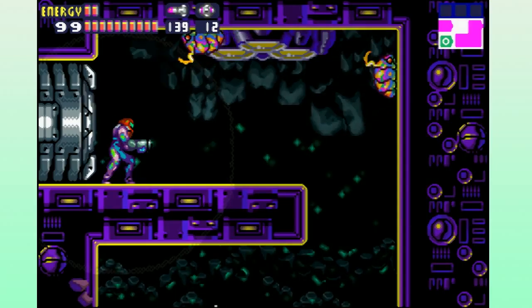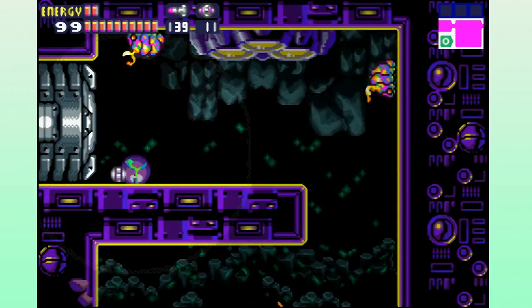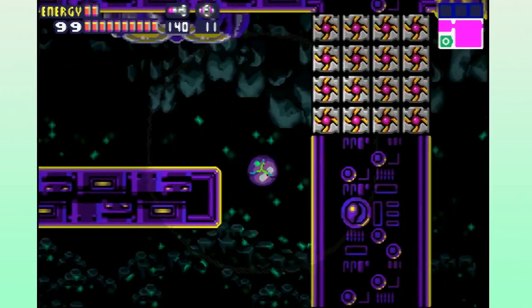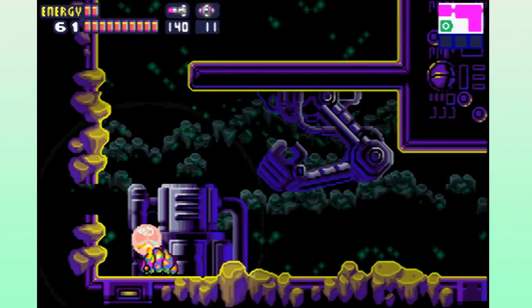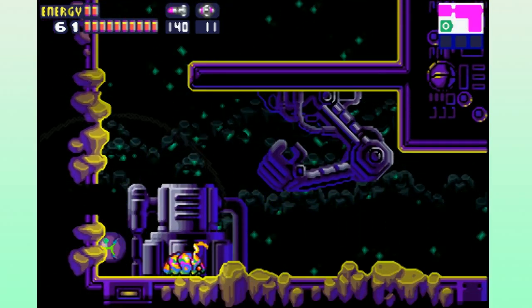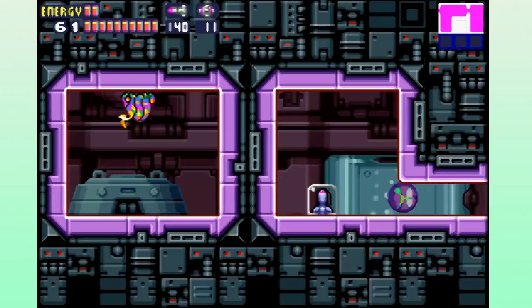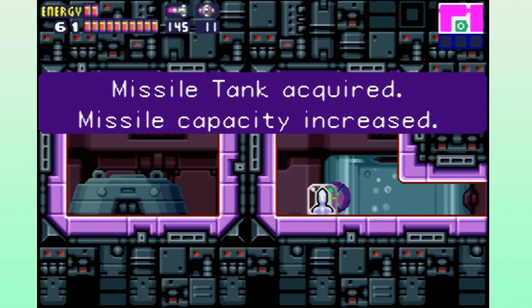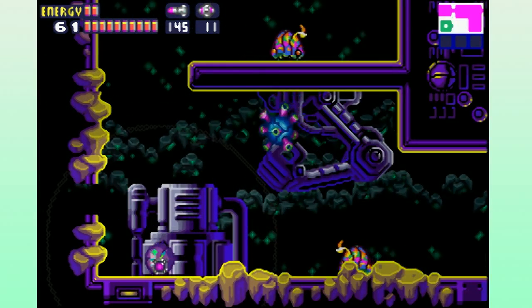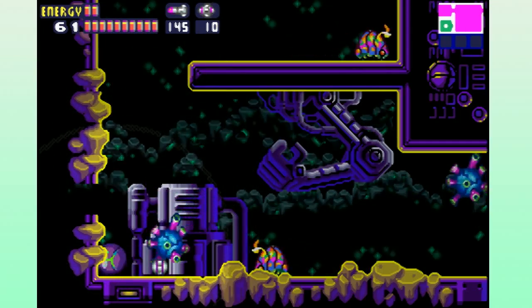You're not going to get the screw attack for a little while. Drop down — why would we drop down there to kill these idiots? There's the hole for it — see the hole in the wall? Go in, we're gonna get some more missiles. It's so pretty in here!